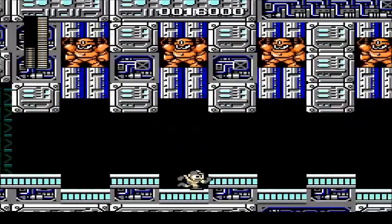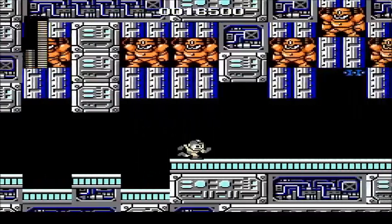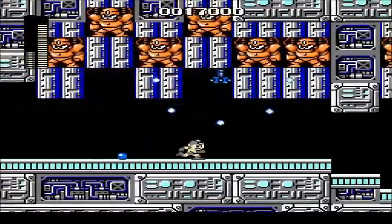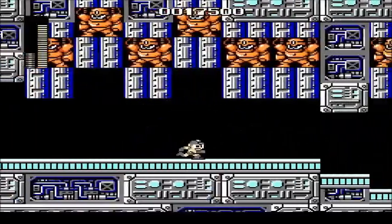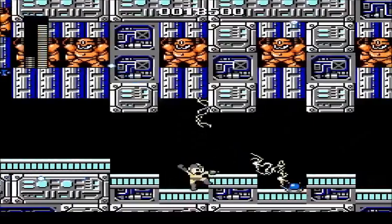So we've got a room full of Guts Man statues. Apparently Wily's trying to replicate him. And also lots of Screw Bombers, which can hit you extraordinarily easily. Luckily, we've got the Thunder Beam.